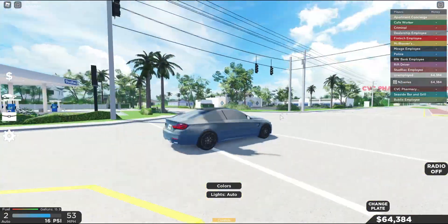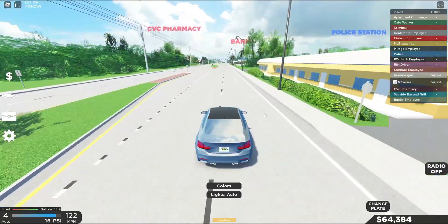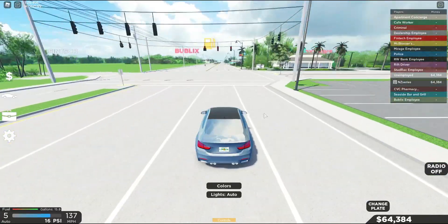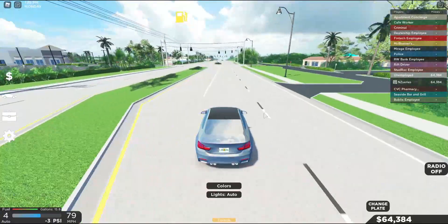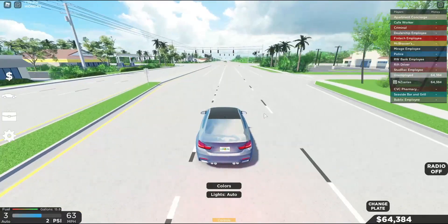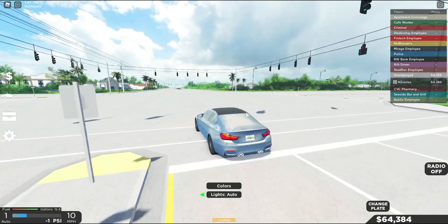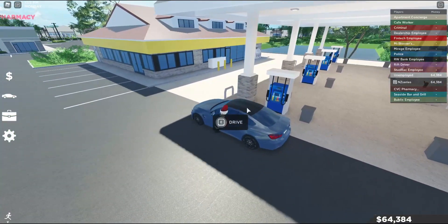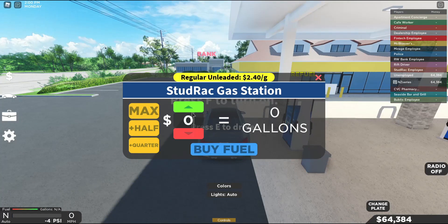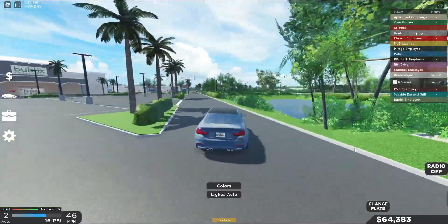I'm not sure where the other Stud Rack location is, but this is one gas station. This will actually make it realistic, so whenever you roleplay around in Southwest it will feel more realistic. Oh, there's one up here — I didn't know there was a gas station up here. I want to see if it's the same. There you go, you can refuel here too. One dollar for gas? That's actually pretty cool — one dollar just for gas.